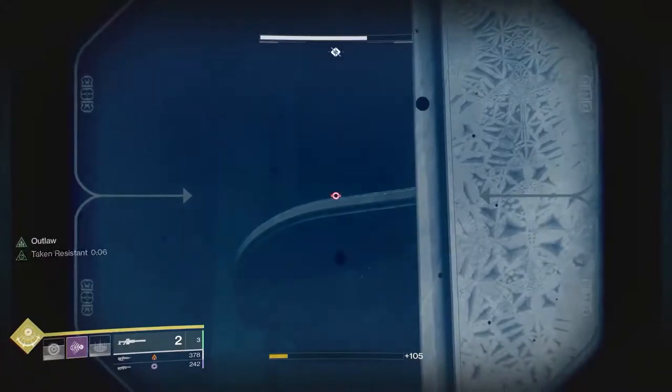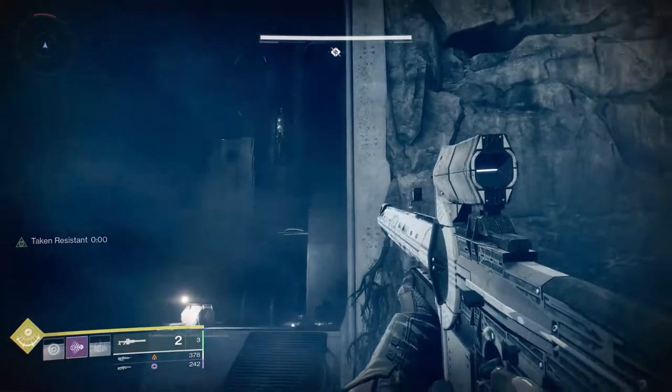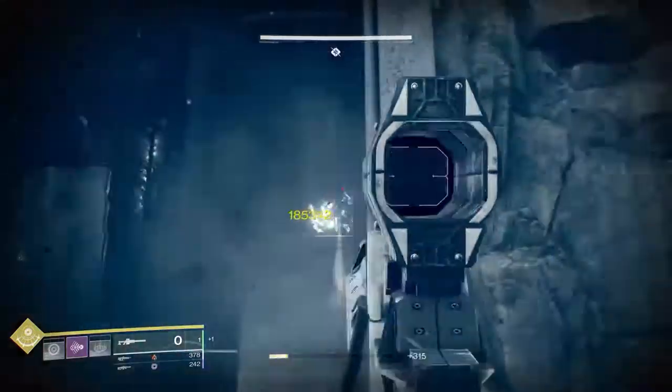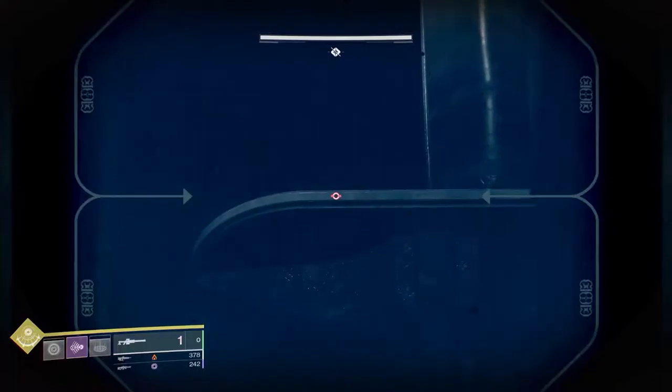Go ahead and try to clear out as many of them as you can. They're all running scared now. As you can see, there is a Minotaur right there — there will be two Minotaurs up top. And one Super Bullet is enough to kill the Taken Minotaur.